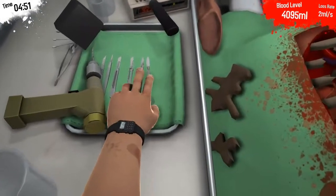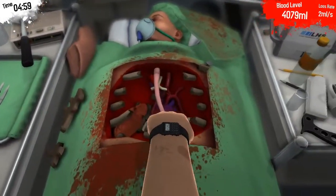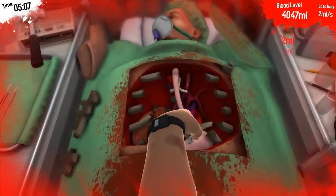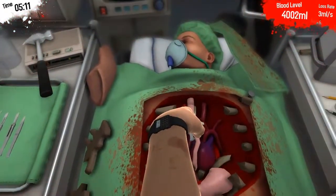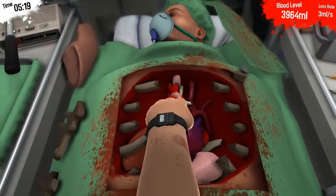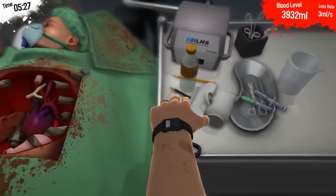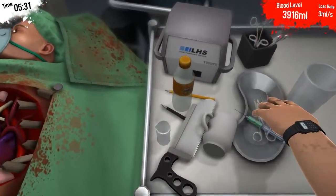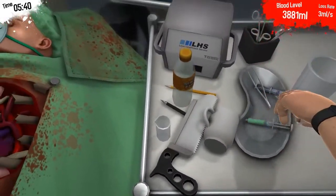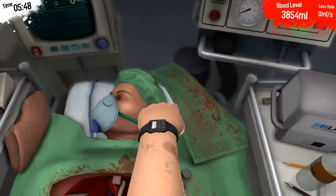His stomach pipe — esophagus, that's the one — is in the way of his heart, which we're transplanting, so we're going to have to cut that. It's really hard to aim; you don't have very good depth perception when you play this game — I'm just stabbing. There we go. I'm going to have to reach in and grab that out. We need the green one but it's clipped into the dish. Just stab him in the face and he stops bleeding.